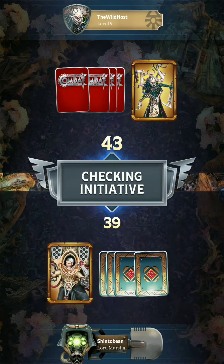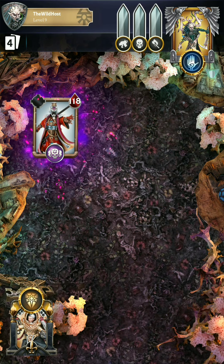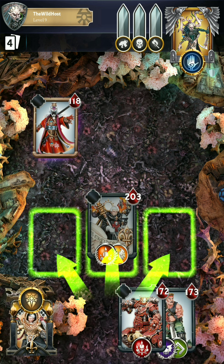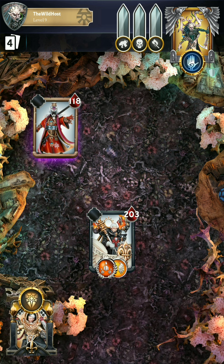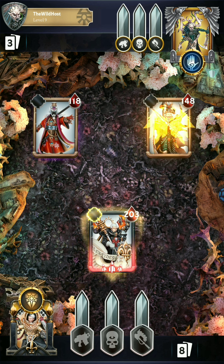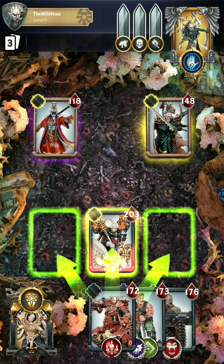Up against the Eldari, led by the Drukhari Warlord Rekarth, and this is level 9. I notice they are running a lot of Psykers and I have no Psykers in my deck at the moment. We'll see if we can get through this battle without losing any units. It's not really too difficult if you use really strong bodyguards, but because I'm going for a keyword deck, I do have to include some cheaper bodyguards.